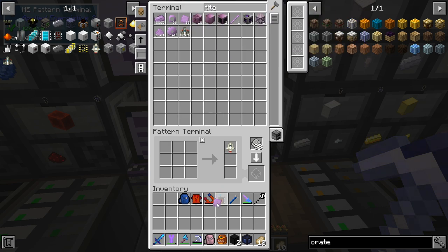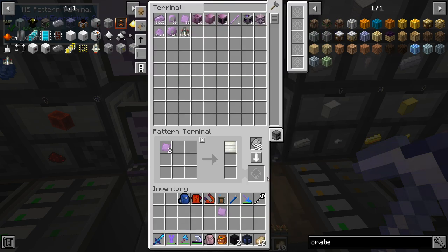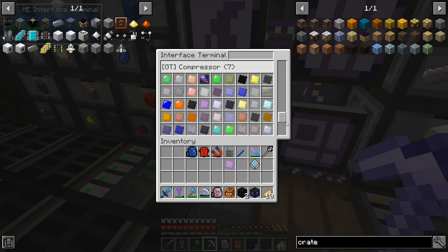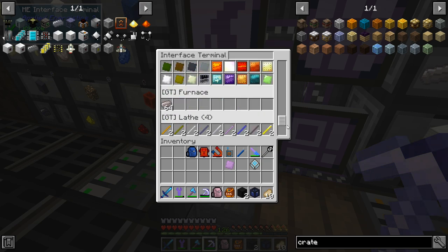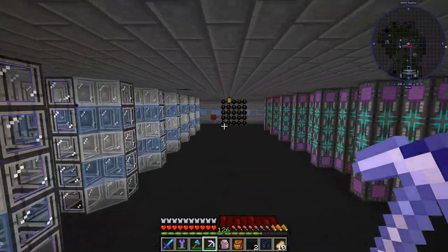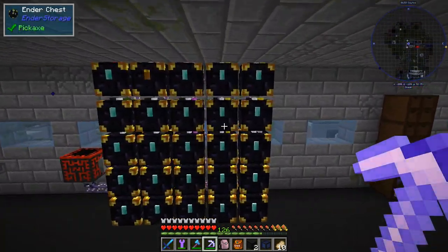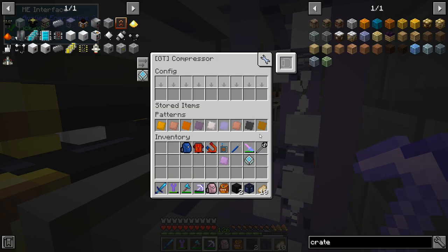We do need to make the titanium stuff. I don't have the titanium plates — I think it goes into a compressor, so we need one of those. Let me check if I've got space — yeah I kind of ran out of space for these. I really ran out of space for these so I guess I kind of need to add one more of these.